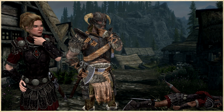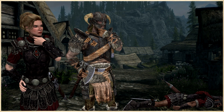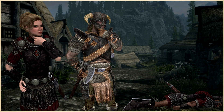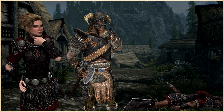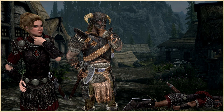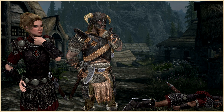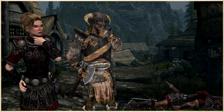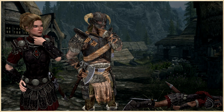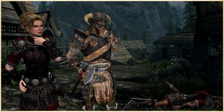Even if you believe something else is going on, that will change when you travel to Dragon Bridge to examine Gaius Maro's body. You can clearly see that the man has been murdered in the same fashion as the first four victims you investigated at the start of the quest — remember the distinctive double-dagger wound model mentioned earlier. Again this would obviously be a different character model so the player could clearly see the difference from a regular Skyrim dead body. So you connect the dots that he has been murdered by the Dark Brotherhood as well.